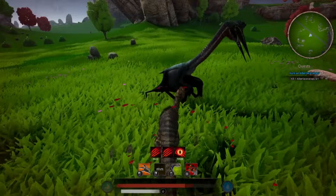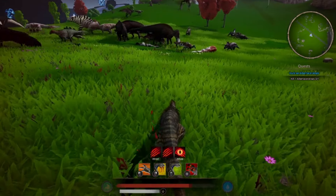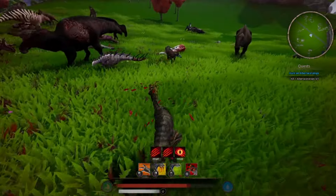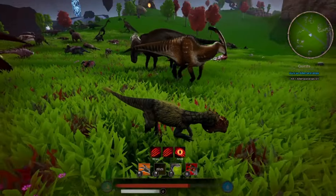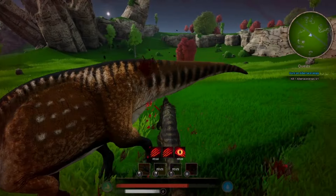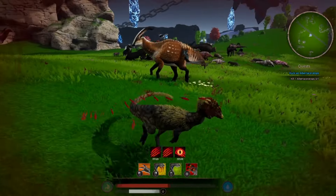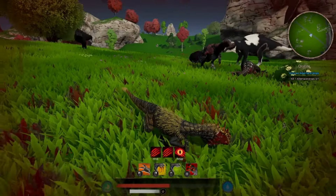Oh crap, I got hit in the face — that hurt. This thing has no resistance to bleed really, so that sucks. That's a weird one. Yeah, this is crazy — it looks like everything's tied. If I can just get the bleed off me.